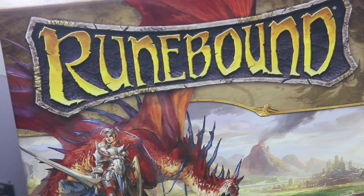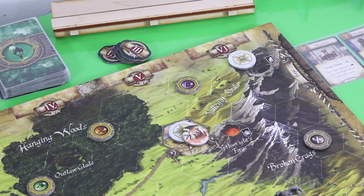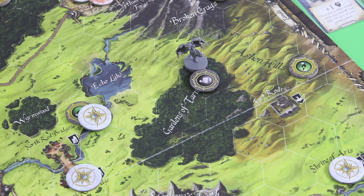Hi and welcome back to my playthrough of Runebound. During the last episode we entered Act 2 and Ariad also entered the party. So until the end of this act we pretty much have to defeat her, otherwise all of our heroes would lose the game. I think we can get started.